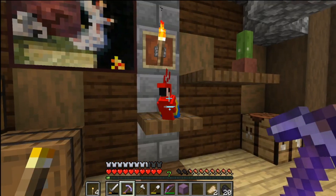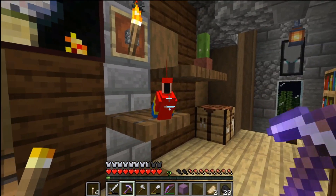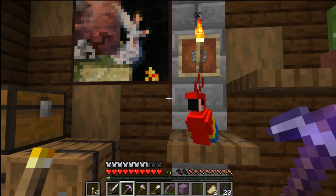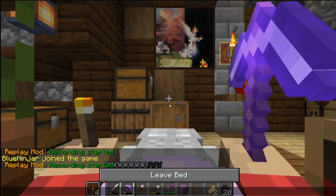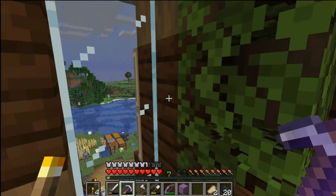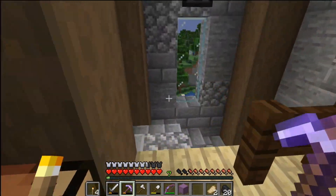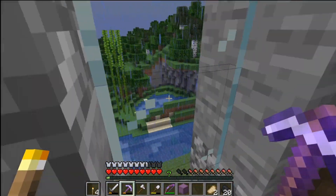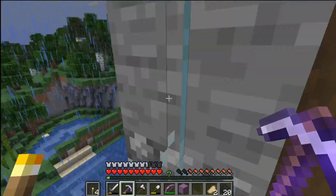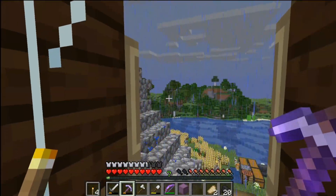Also off camera I did some exploring. Found the jungle, found a few villages and such. We've got a little pet parrot - I think he's a good addition to the family. Let's go ahead and sleep real quick. It probably won't stop the rain but it will definitely pass the night away. So the plan for today: I've got to do a slime farm. I'm going to start the beginnings of that. It's going to be down in the mine and then over to the side.